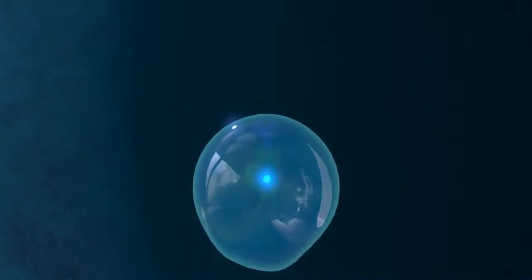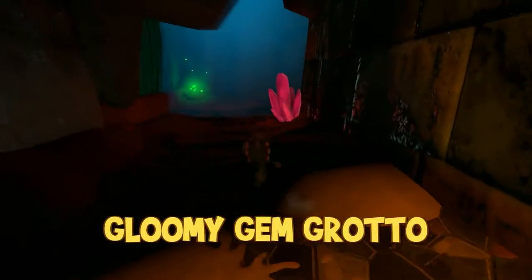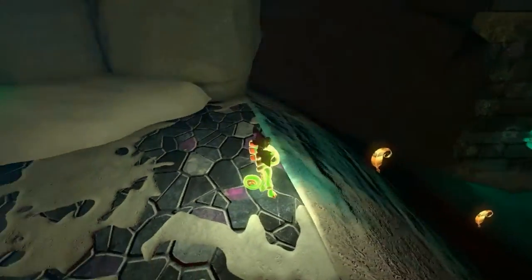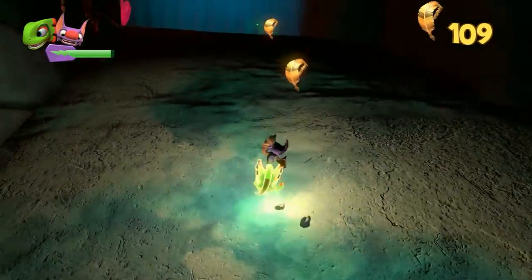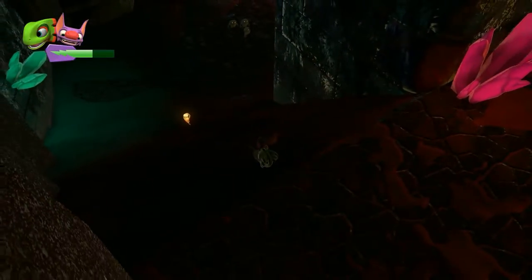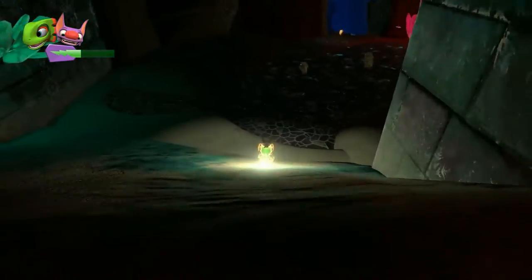I think we can actually use our bubble ability in the first world and go get that switch underwater. Now over here, I want to see if this is someplace we've already been to or not. I don't think we've been in here — Gloomy Gem Grotto. No, we have not been in here. And you're not a ghost, you're just fireflies. Hey, and we're glowy! Awesome, I love it.